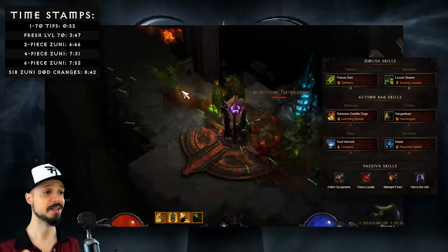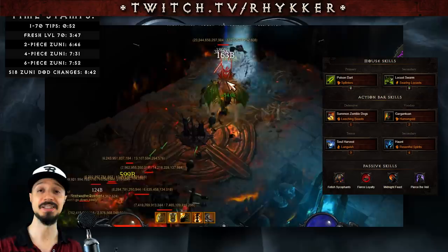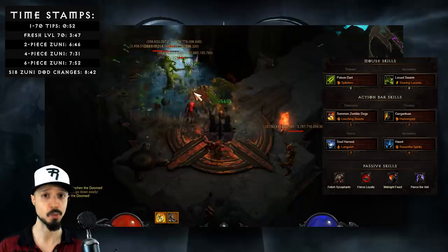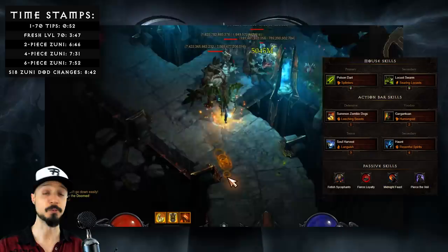Next we're taking Locust Swarm Searing Locusts — this is a very mana-expensive skill, however we don't have to spam it. Locust Swarm will naturally spread to nearby enemies, and it's a damage over time, so you can let it do its thing. Next we'll be taking another damage over time power, Haunt. This one is far cheaper, but we want to optimize our resource effectiveness, so we're taking the Resentful Spirits rune in order to get a two-for-one cast. This skill deals its damage over 12 seconds, and if the enemy dies it will spread. You'll want to be spamming this more often than Locust Swarm, because it doesn't spread as easily.